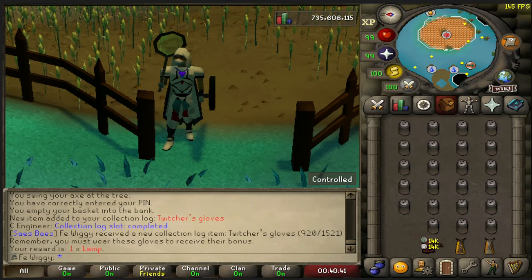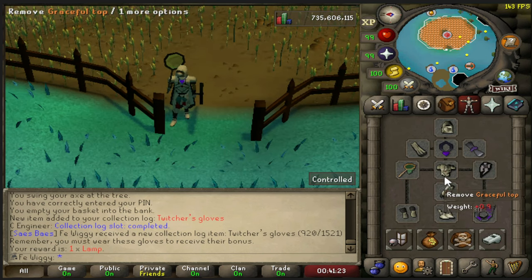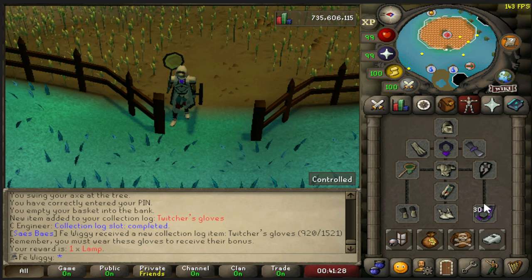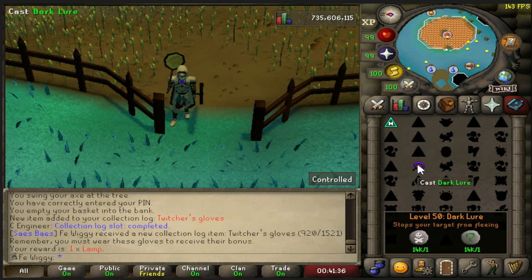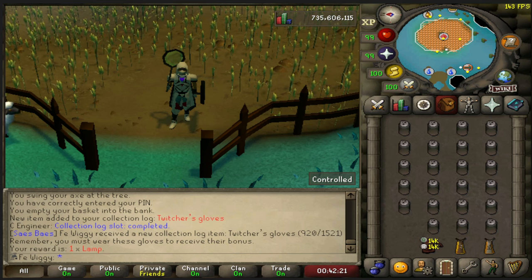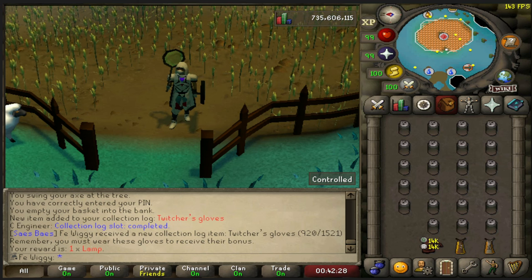Hello everyone, today I will be doing 10 hours of hunting high tier Implings. For the gear I'm going to use full graceful and the explorer ring for extra run energy if I need that. Full inventory of Impling jars and I'm going to use the spell dark lure on the Arceus spellbook. When it comes to high tier Implings, everything from nature and up to lucky Impling is considered high tier.